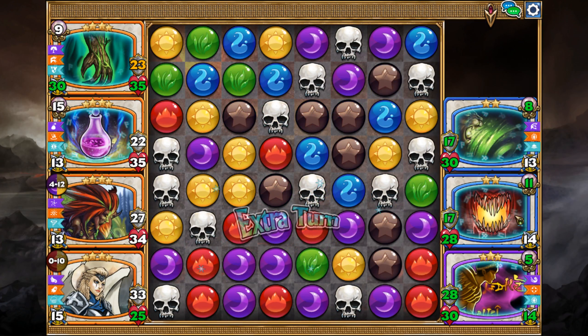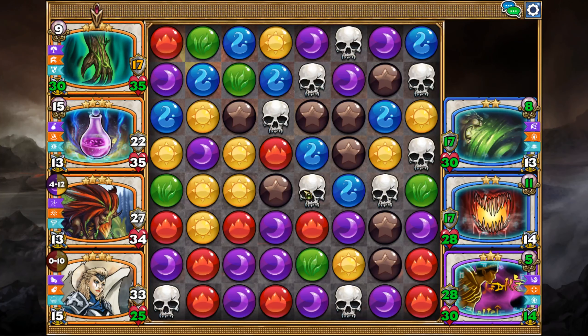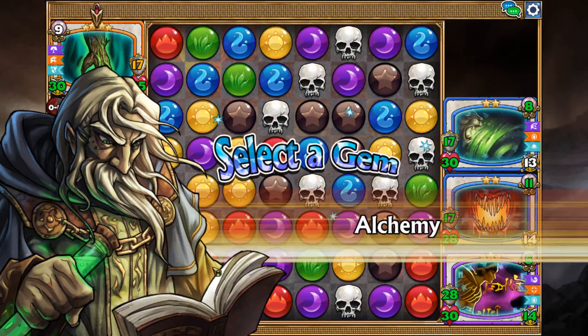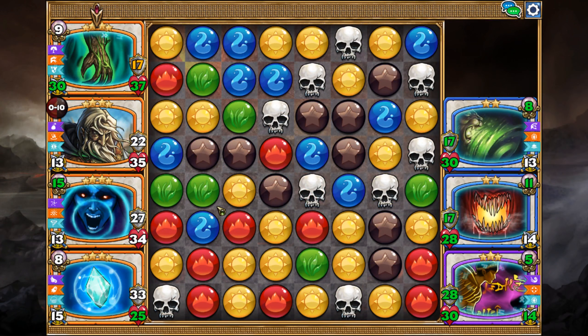Even with a crit he only did seven points of damage, so it's not that big a deal. Now this is the stuff that gets a little bit scary, but as long as they still have skulls they're always gonna take the skulls. So in this case I'm gonna get rid of all the purples because I don't need them except to fill up my Banshee — this is gonna fill up my Banshee.